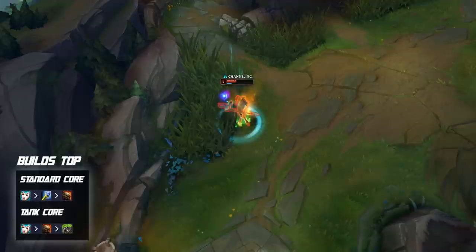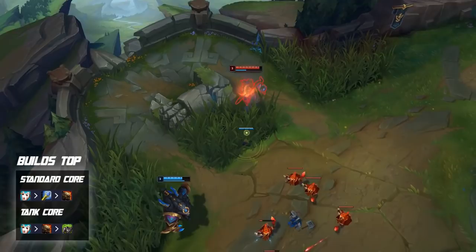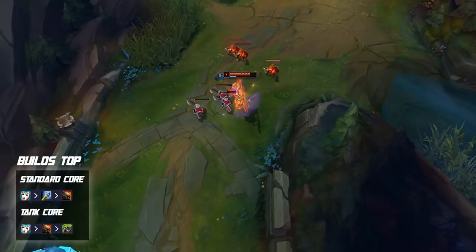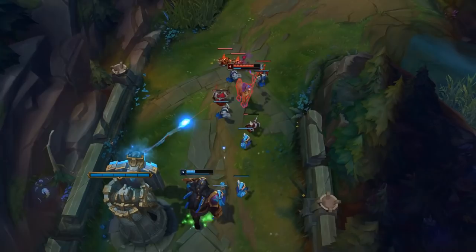You might argue you need Rod of Ages on Lilia for mana issues, but this is completely nullified by taking Presence of Mind in your runes alongside Conquer. If you do find yourself running into mana problems, you don't need Rod of Ages — just go Presence of Mind and you will be completely fine.